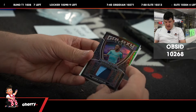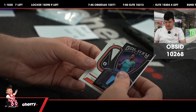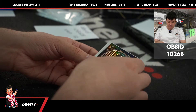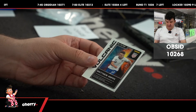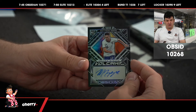To /25 for Man City, Raheem Sterling — nice little patch there. To /50, Aurora Autographs for Arsenal's Eduardo. And then to /149, Matthew Hopp Volcanic Auto.